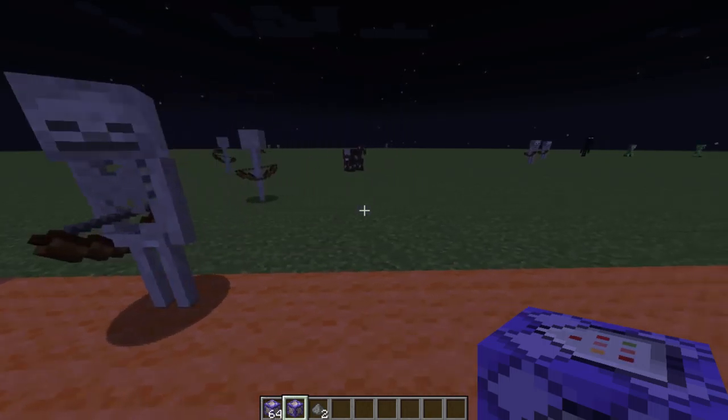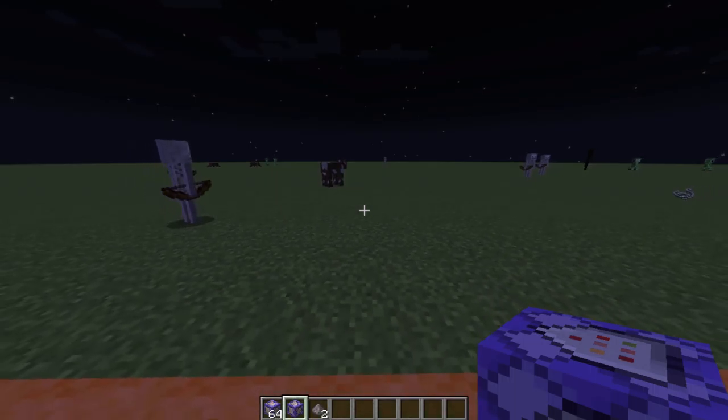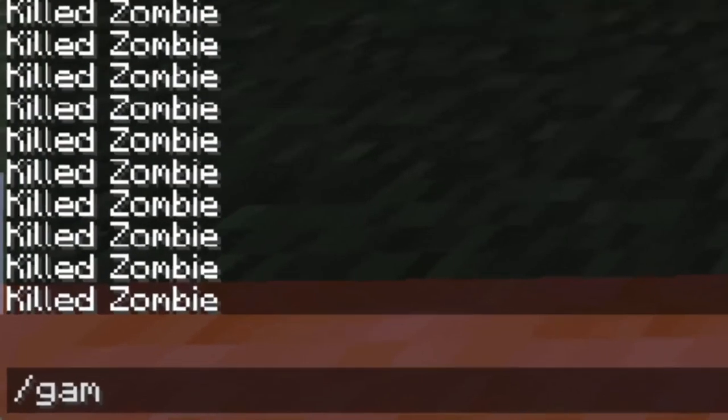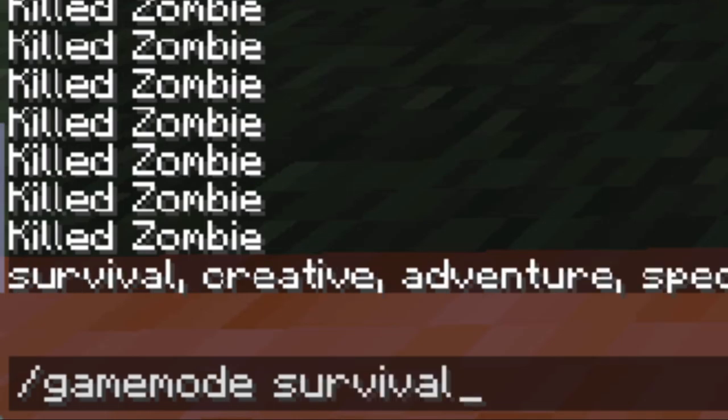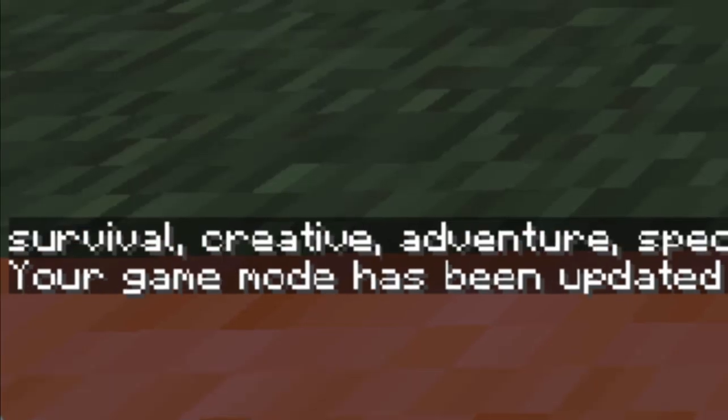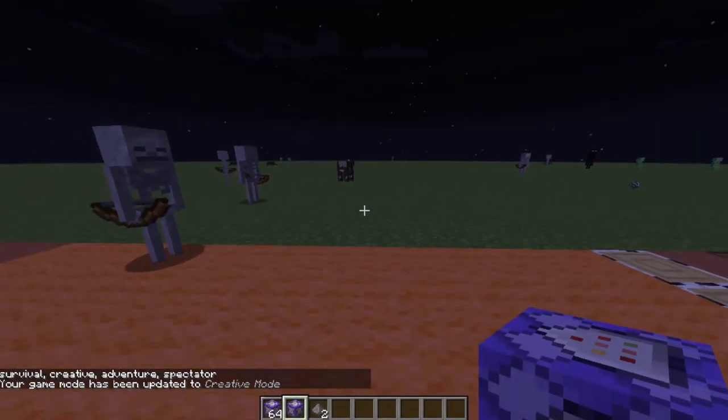All right, we've done time set; now we can do 'gamemode.' You can type 'gam' and hit Tab. Gamemode — if you'd like it to be survival, you can hit Tab; Tab again to go to creative; Tab again to go to adventure; Tab again to spectator, and so forth.